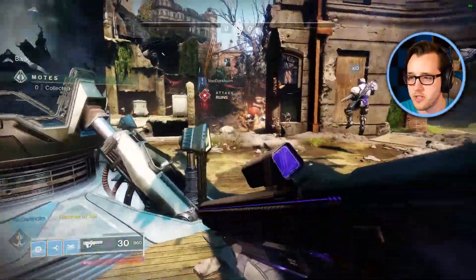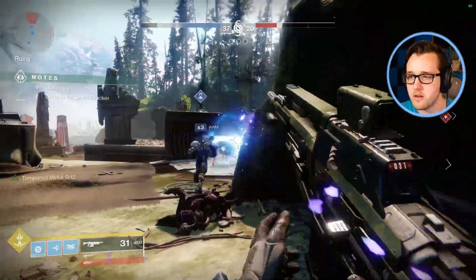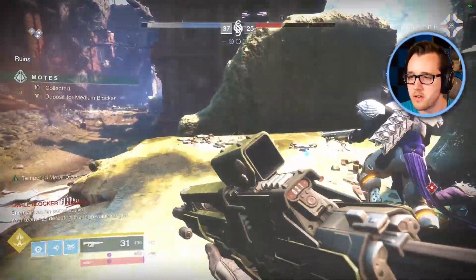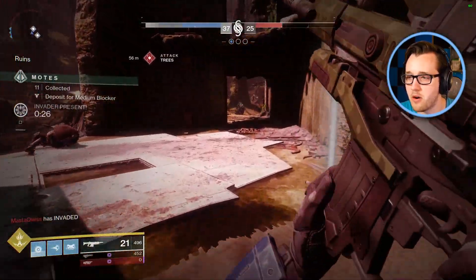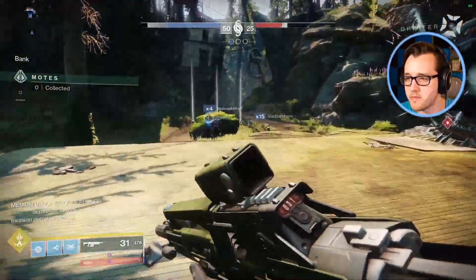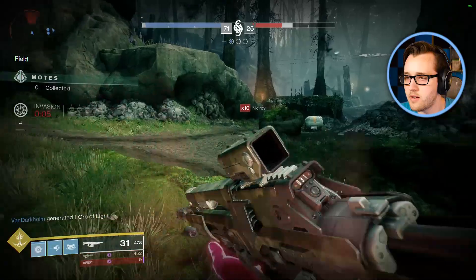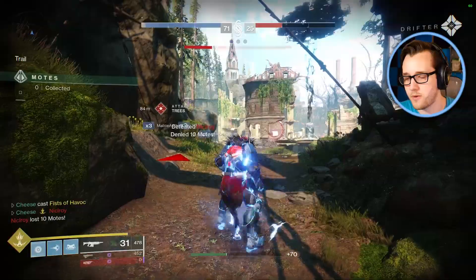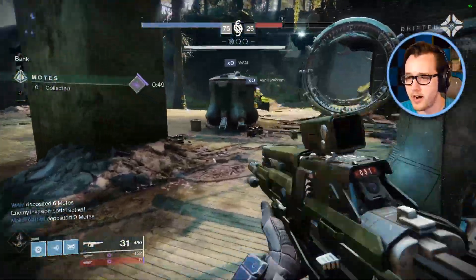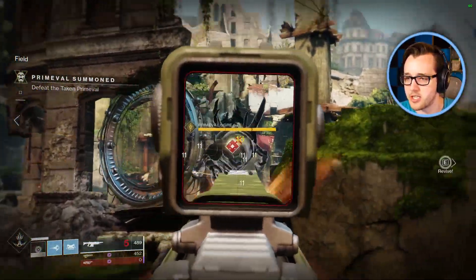He's using his super right now — let's let him go. Throw a nade. I have so many motes, I got to deposit these. Boom — medium blocker to the other side! I got him to drop 10 motes — that's why I was going for that guy. Alright, here we go — prime evil, baby! Focus our attention on the prime evil.